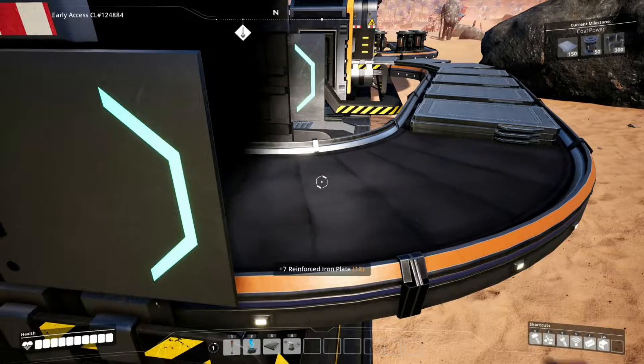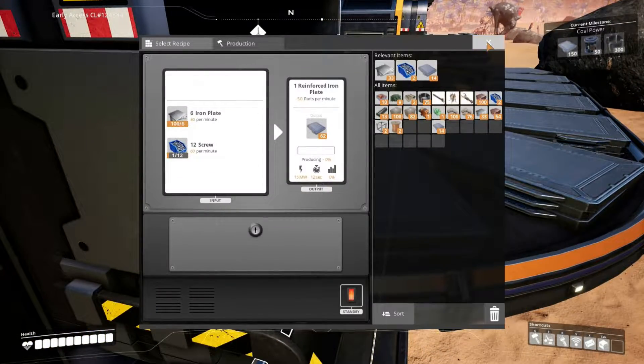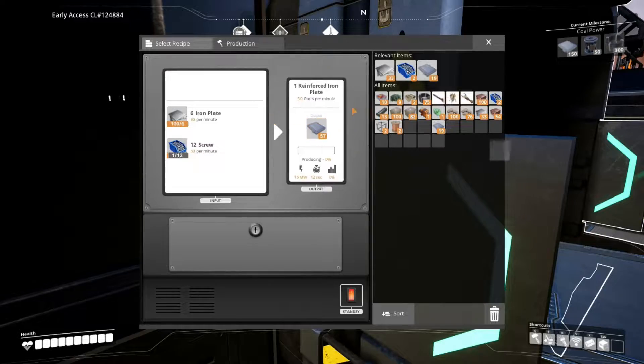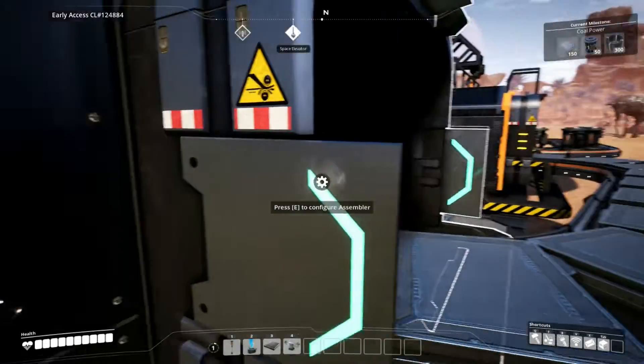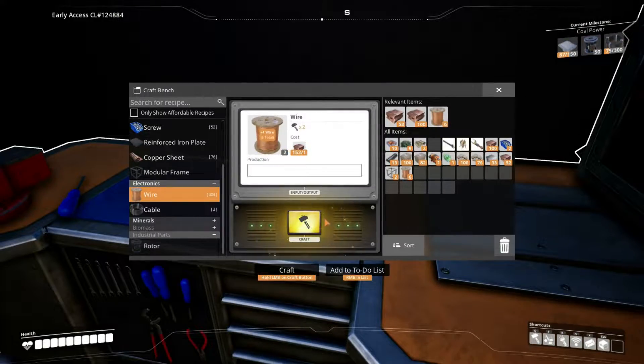There is quite a bit of reinforced plates over here, it's just going to keep coming. Let's just drag all of these in here - there we go, collect all these on the outside. We also need a bunch of cables so I'm going to go ahead and start crafting some cable, and we also need rotor as well, so we already have a bunch of rotor back there.